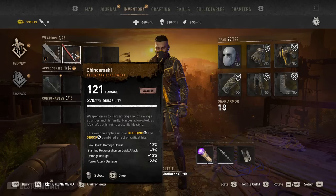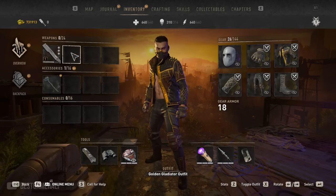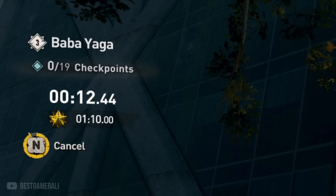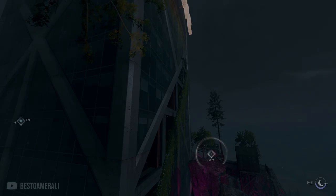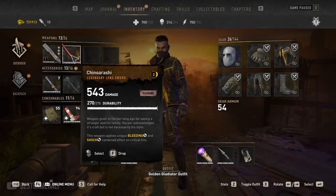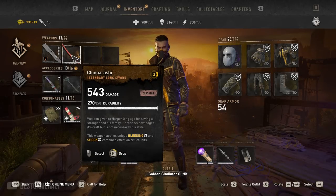As soon as we enter the inventory section, we'll see that the weapon we had equipped is still there. In my case my katana is still there. Now I'm going to drop the katana from my inventory. After dropping it, exit out of the inventory and cancel the challenge. Once you cancel the challenge, you will spawn back on top of the crane. Open your inventory once more and start dropping the weapon again.